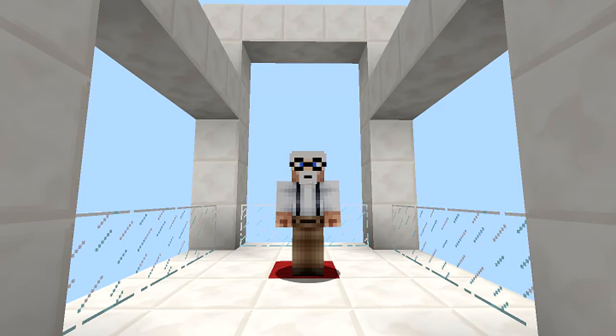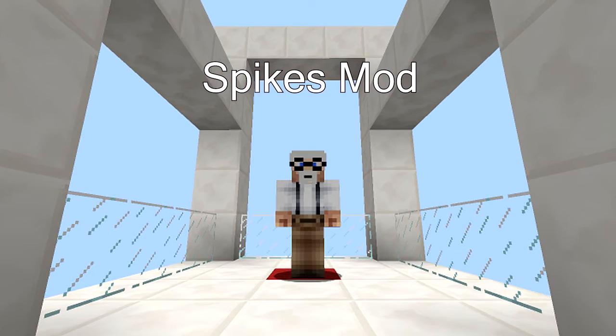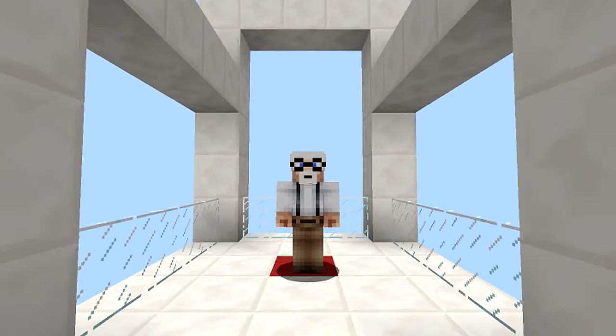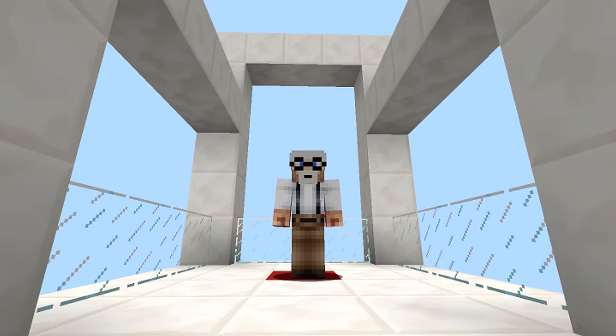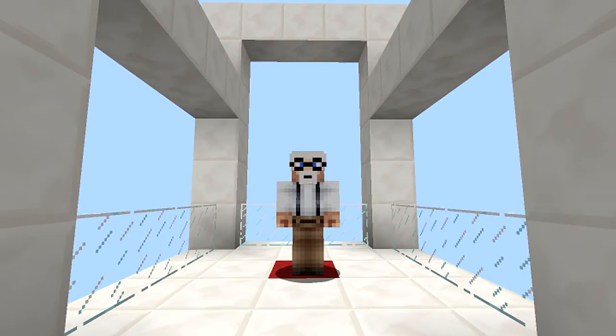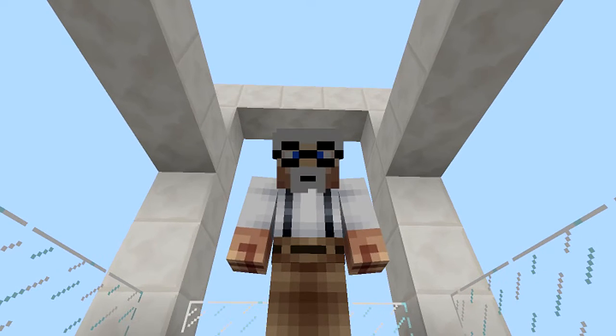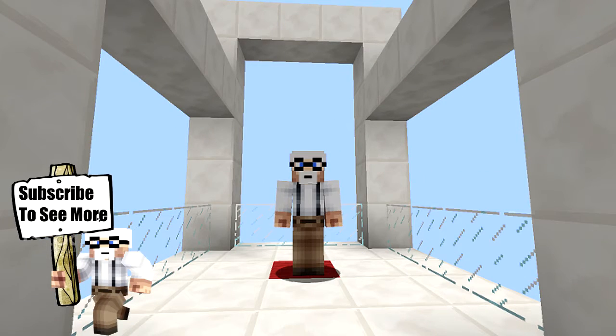Greetings everyone, how are you all today? Today's mod is called the Spikes mod — it just adds some spikes into the game. These spikes are really cool because not only can they kill mobs and animals, but also yourself and your friends if you want to troll them. Actual mobs can spawn on these blocks, so making your mob grinder is dead easy — put these blocks down, make it dark, they'll spawn on top and kill themselves, and you get the XP. 1.10.2, let's get into it.